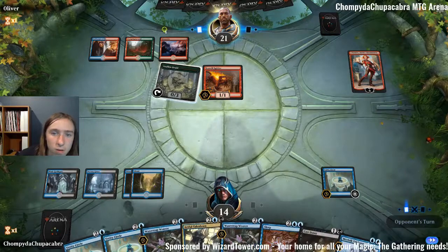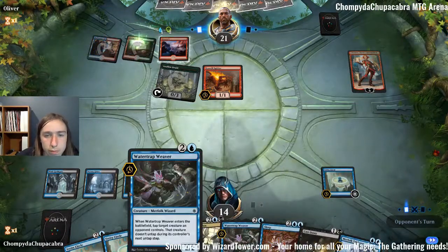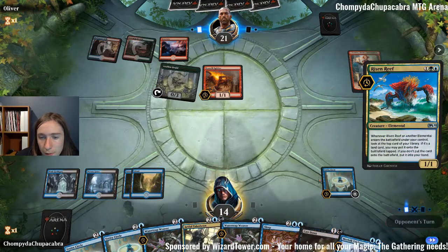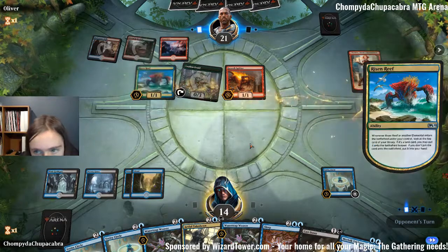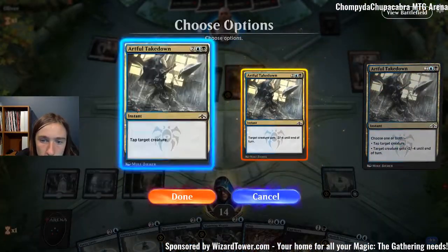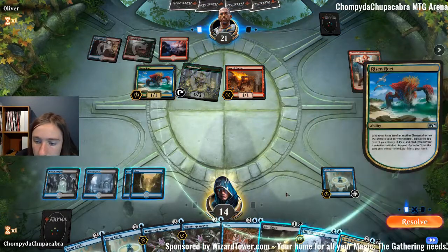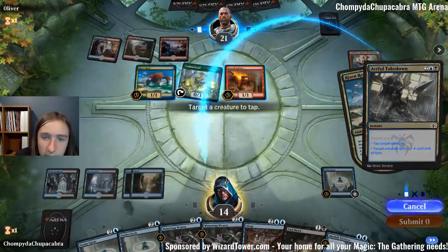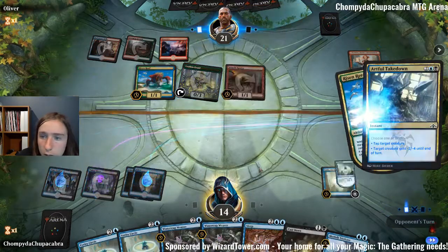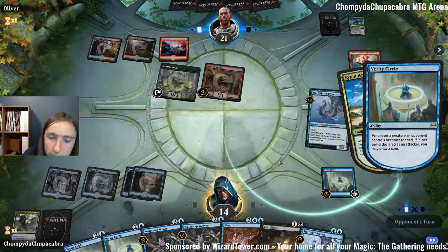Oh, Murphoak Trixter — that's a good one. That resolves and I think we're killing that. Both modes: take two, tap, kill that sucker. Draw a card. We're drawing cards faster than our opponent.